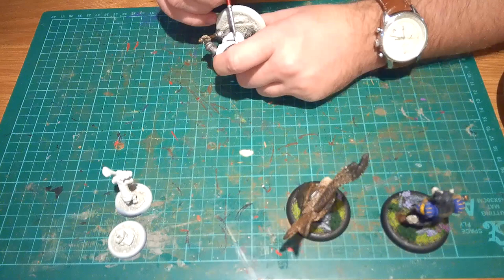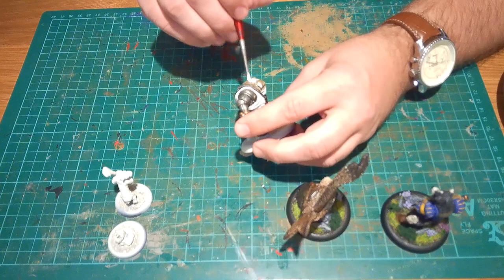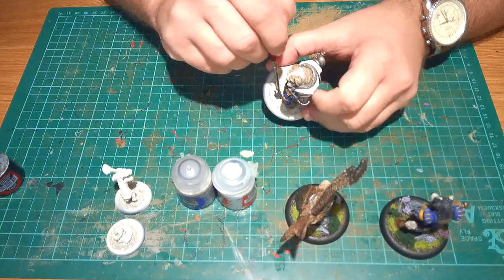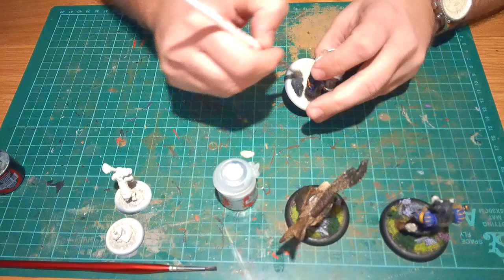You can see here I'm just highlighting the white on his head again to really bring that color back up, because it went a little bit too dark and turned almost a browny color. Then I moved on to the base — used Corvus Black for the actual rocks themselves, went over it with a quick Dawnstone dry brush, and finally picked out the last little details with Celestra Gray on the rocks. Nice and easy — all dry brushing really.